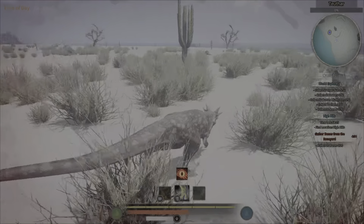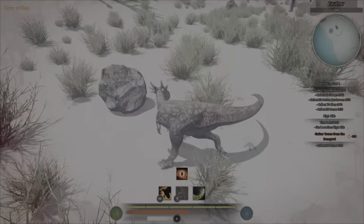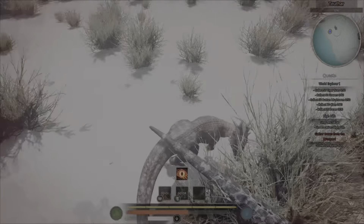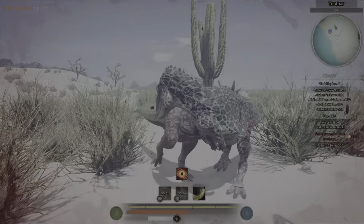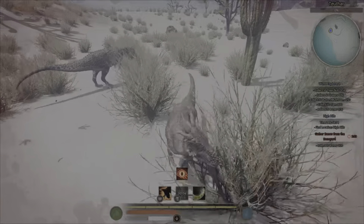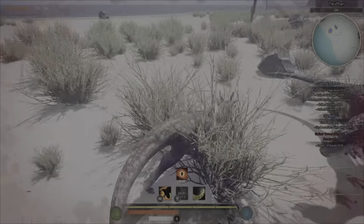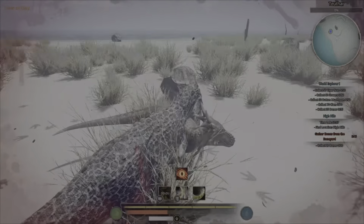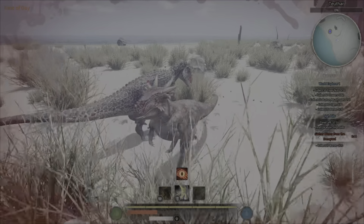Tail attack is also very weak. In terms of offense, that's all you have: a bad sprint ability you can't really use to damage enemies, a tail attack that's pretty useless, and a mediocre head bash attack.